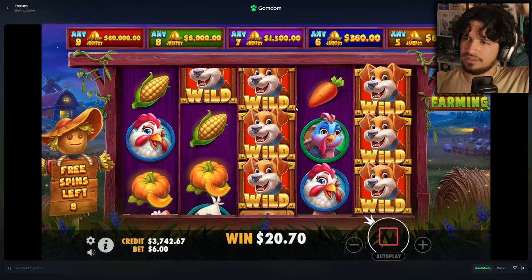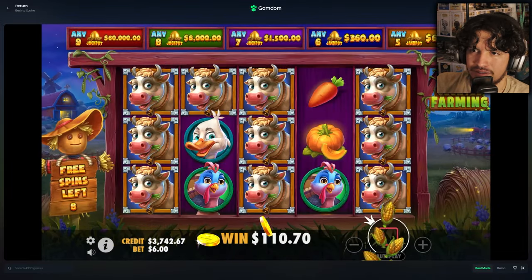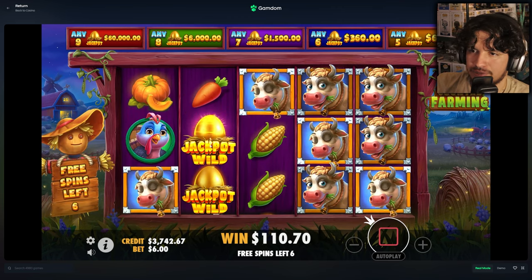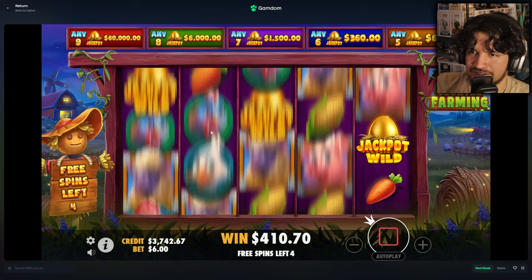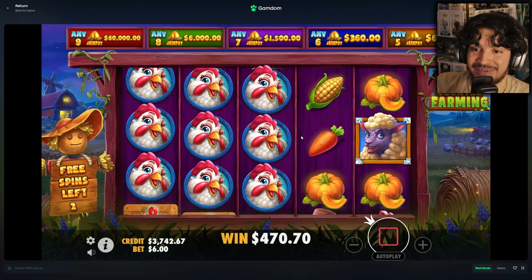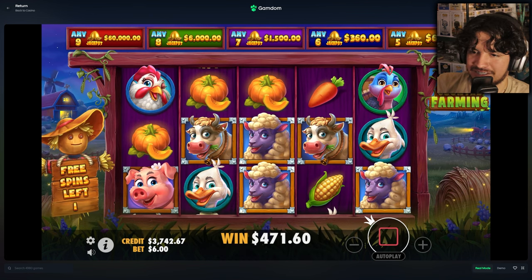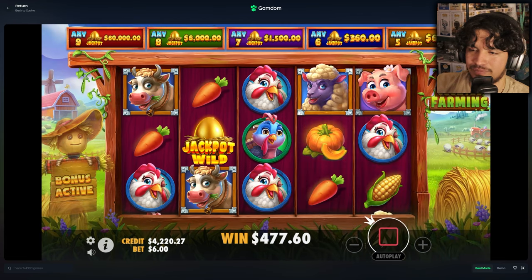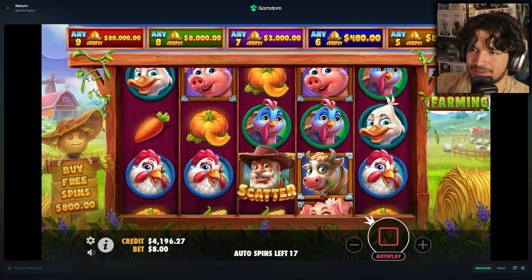It reveals wilds — interesting — that means we need like a full screen of those. Wilds can be crazy, like a full screen of gifts. Jackpot wild is just a wild. Full line there — $300, not bad. I assume that's the top symbol. Five spins to go, don't really have profit yet. That was looking very good with the chicken there but it didn't pay anything. Three spins remaining — final two, just full screen maybe. Last spin, give us a full screen please.